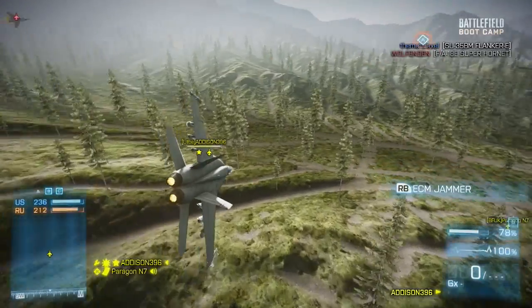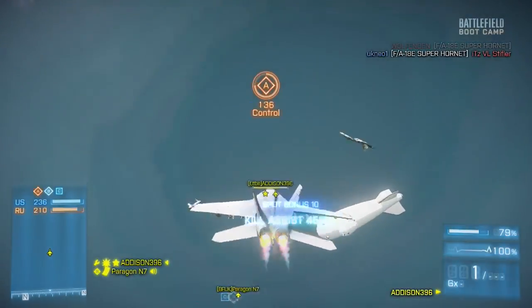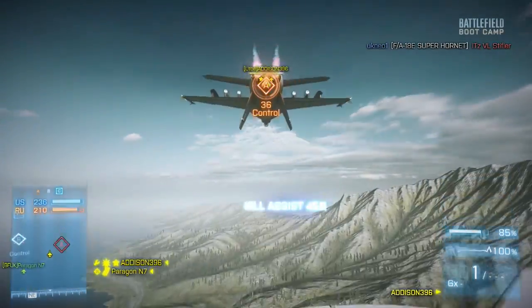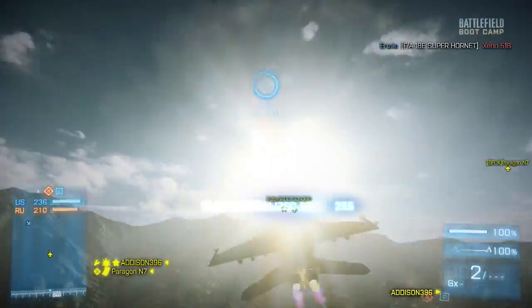Once you've got below radar it applies to all of your jets. Just one last point on ECM versus flares: the cool-down window for flares is 10 seconds — same as the ECM — but as soon as you pop the flares, that's it, you're vulnerable for maybe eight or nine seconds. That's the difference: with ECM you're actually covered for five seconds out of the ten, which is why I prefer ECM over flares. A lot of people ask about turning speeds and heights, but I find staring at numbers distracts me.